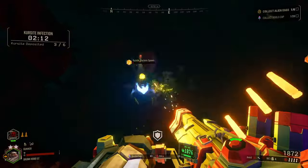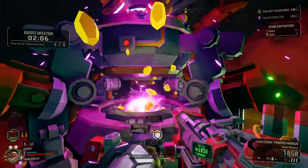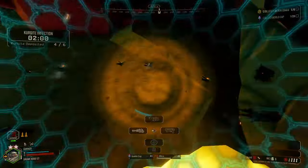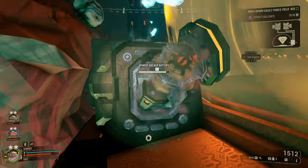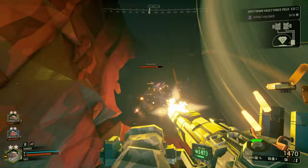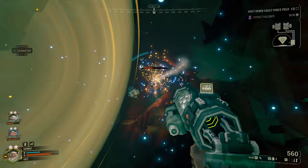What better place to start than the early days of DRG employment within the Hoxys system? When the company first arrived, there was not much going on within the planet. They arrived, established operations, and hired as many dwarves as they could en masse to prepare for the future. There was not much going on until the rival presence was discovered and began growing exponentially over time. Deep Rock's management decided it was time to do something about the rival presence, as they were potentially strong competition.